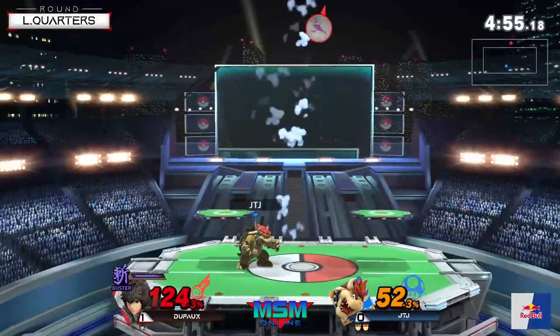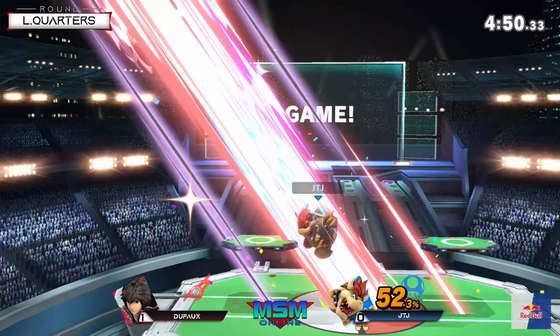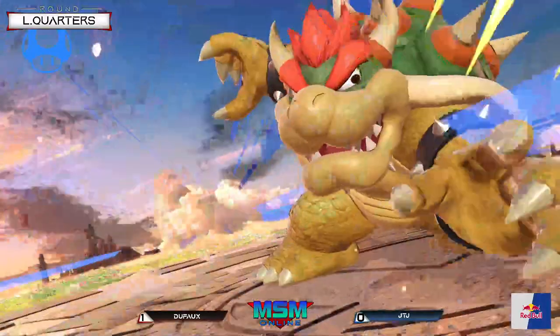Niko never uses Dallas Swords, so I don't even know what it really is — Niko just doesn't care about using that ever. It's a pretty good tactic. Some Shulks use it, some Shulks don't. But nonetheless, JTJ strikes and returns it.